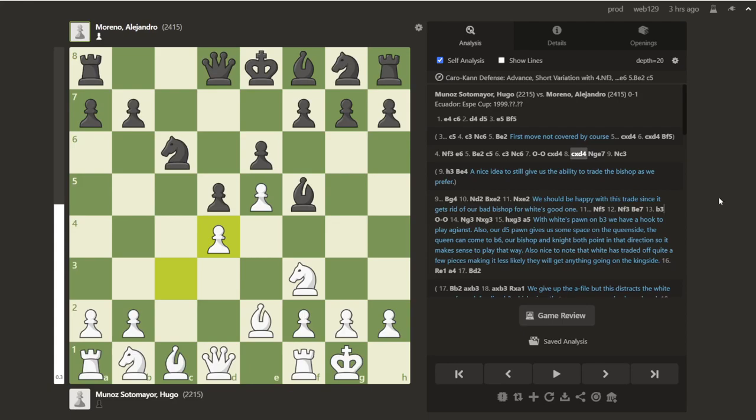Hey everybody, I'm back with another Master Game Analysis based on a game that I recently played, and a line that I got that wasn't covered by the course. But when I was reviewing this and found some other Master Games, a lot of thematic ideas that are from the course still play here. So this is the position that transposes into what I got in the game. This game actually started with a slightly different move order, and it's interesting, so I want to go back and show you that.